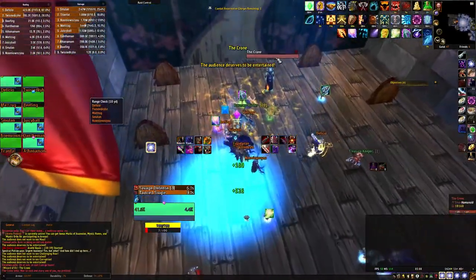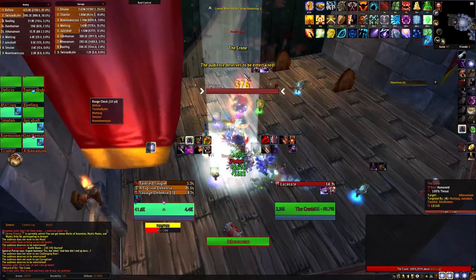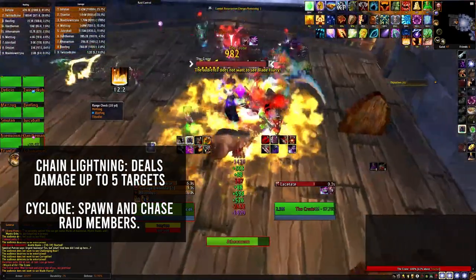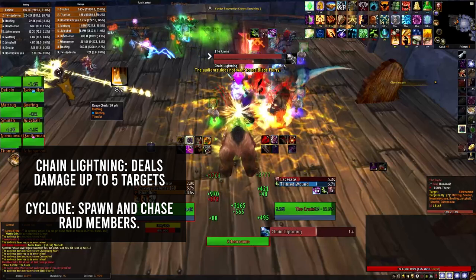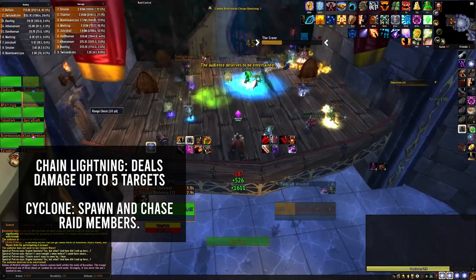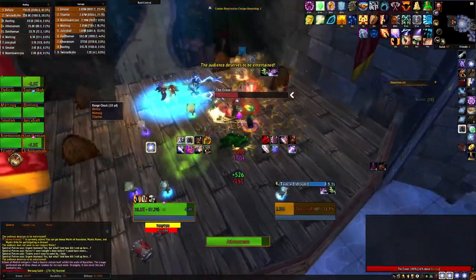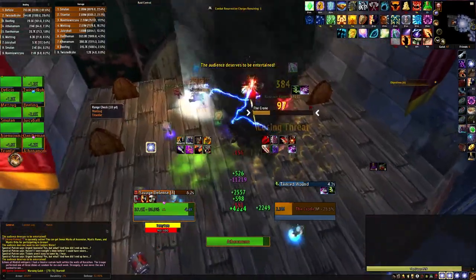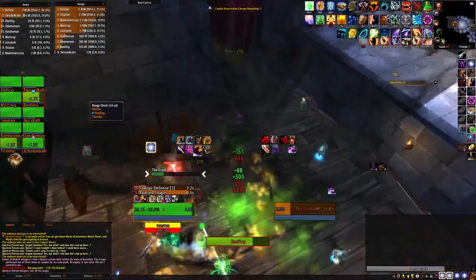Once phase one is complete, you will enter phase two where the Crone will spawn. She has two main abilities: Chain Lightning, which deals damage bouncing up to five targets — try to keep the raid spread out, though the damage is very manageable. The other is Cyclone. These will spawn every so often, chasing random raid members and knocking them up in the air. The best way to handle it when too many Cyclones spawn is to have one tank stand on each side of the stage and taunt the boss away. Repeat this process until the boss is dead. It is very important to save Bloodlust for this phase of the fight.